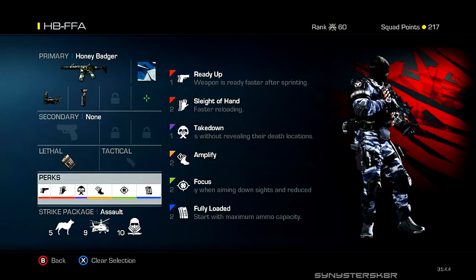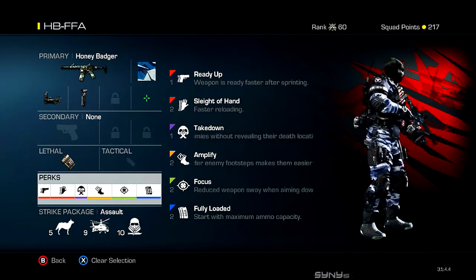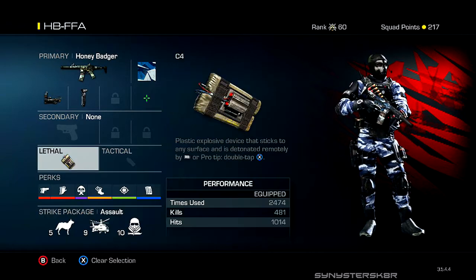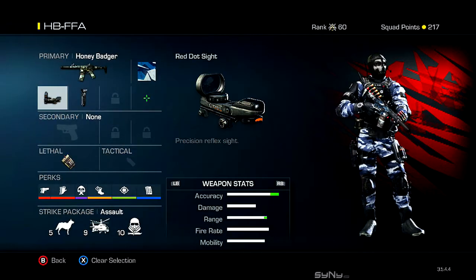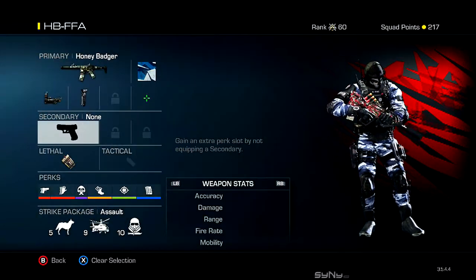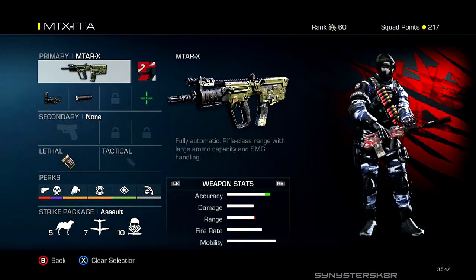I'm also using Focus — I did a video on its effectiveness and it's a great perk for all classes — plus Fully Loaded so I don't run out of ammo. The kill streaks are assault streaks on this one. This is my go-to class, especially in Free-for-All. Between this and my MTAR, these are my two silenced weapon classes I use when I want to just beat people up.